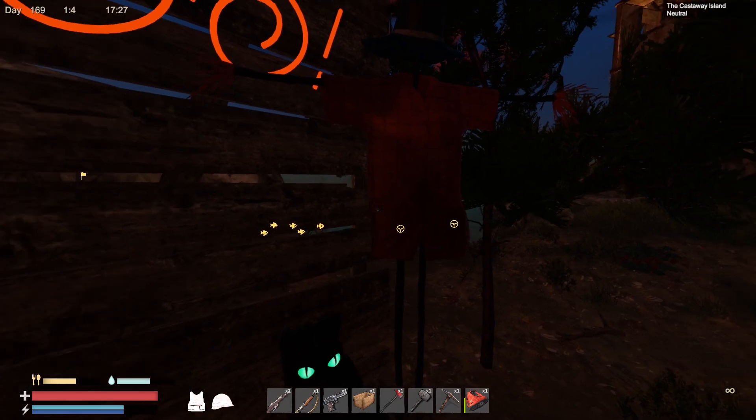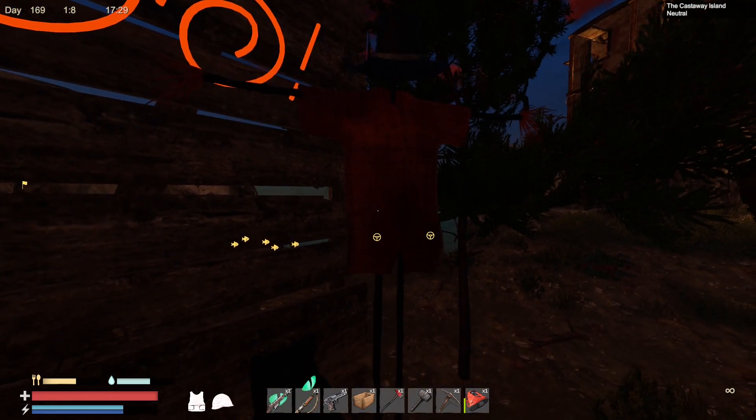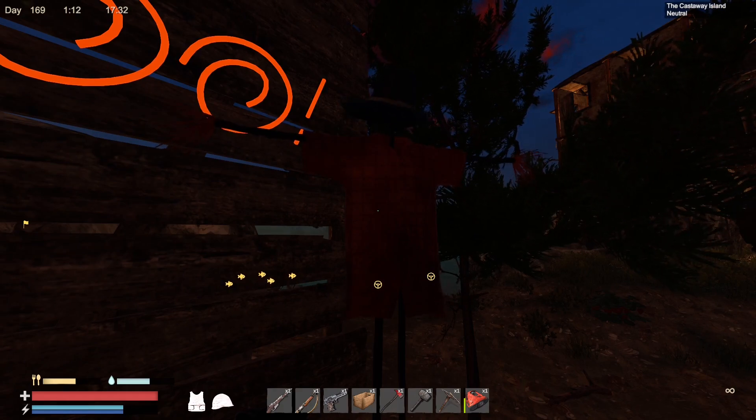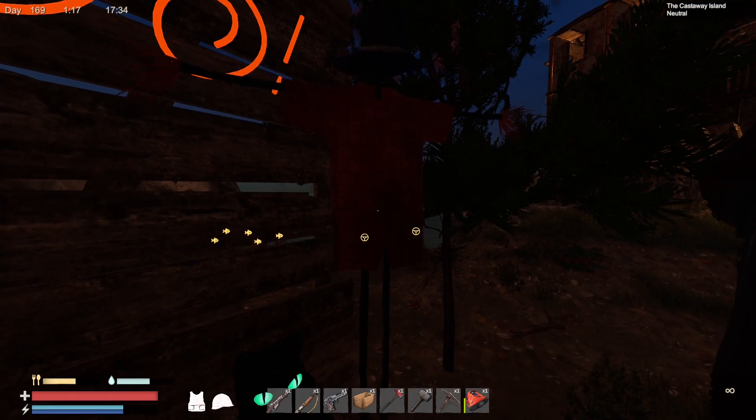Moving on to some other decorations, we have a scarecrow. It flaps around in the wind, the hat moves, everything else. You can see multiple uses for one of these - you can stick them up in a tower, make it look like someone's standing there. Freak yourself out when you come back towards your own outpost.